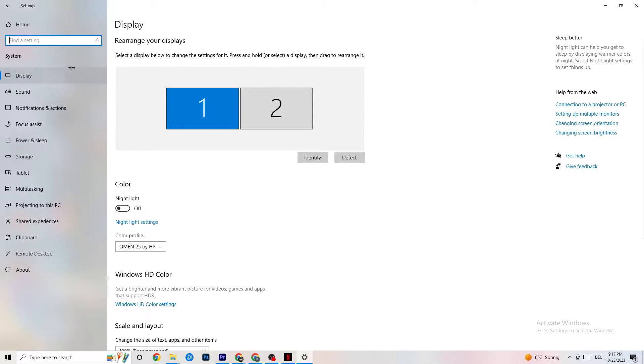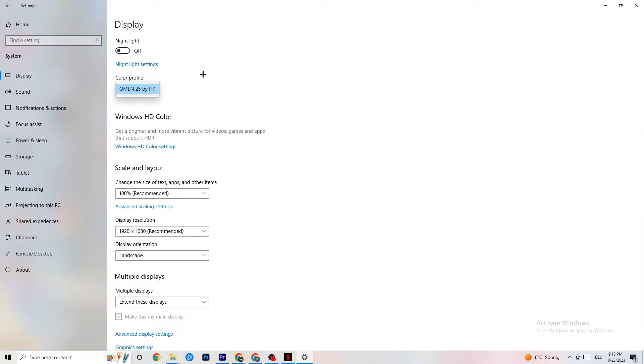The first thing you want to do is identify which monitor is your main one. If you have two monitors, click Identify and select which one should be the main monitor. Color profile doesn't really matter. Go down to Scale and Layout and change the size of text, apps, and other items to 100% as recommended. Then go to Display Resolution and keep it set to the same resolution your game uses — for example, 1280 by 720 or 1920 by 1080.